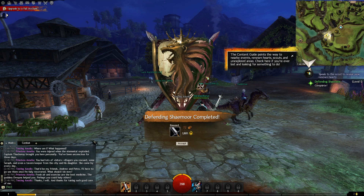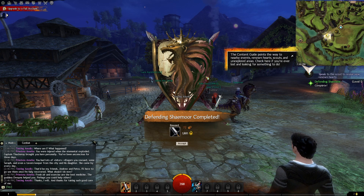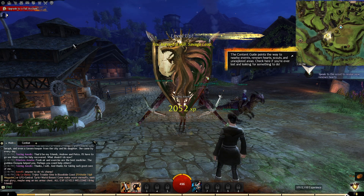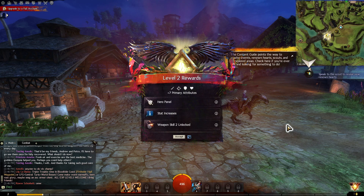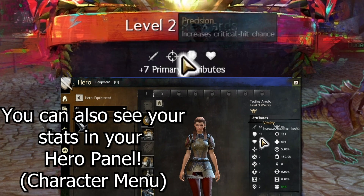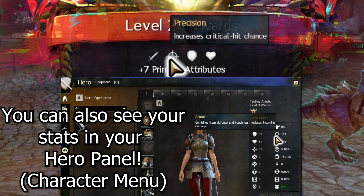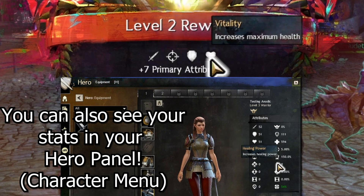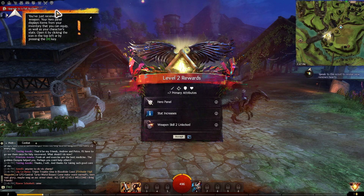First thing you'll notice upon getting out of the tutorial is this little crest popping up in the middle of your screen. This is where you'll get rewards when it comes to events — sometimes it'll pop up here and level you up, and give you rewards. Now this is a level up reward. If you mouse over things on the screen, you'll see little details about what's coming up. Like here, this talks about your stats — your primary stats: power, which is your attack damage; precision, which is your crit chance; toughness, which is your armor; and vitality, which is your health.